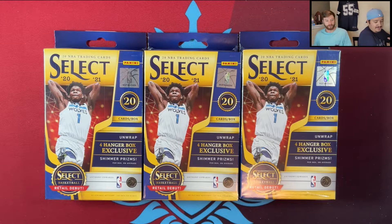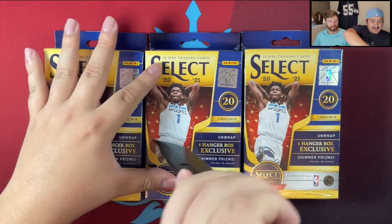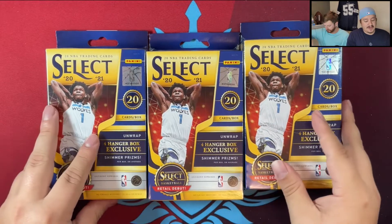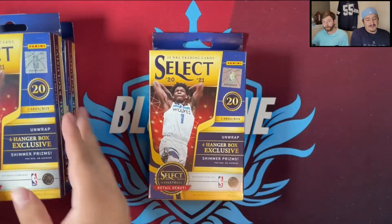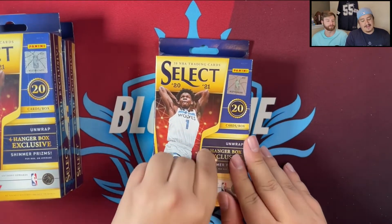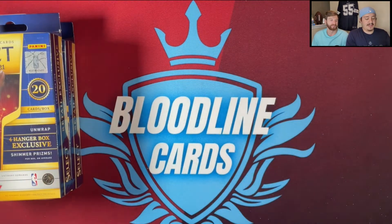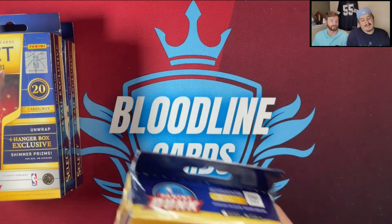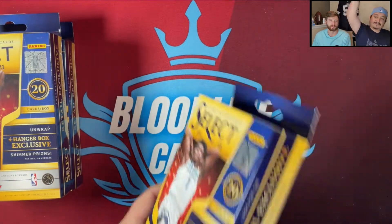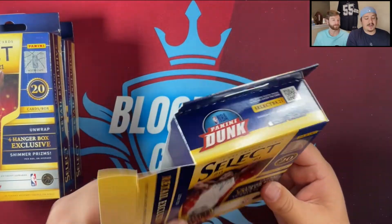Let's go ahead and get into these select hanger boxes. Lucky has been living up to his name — we've pulled some good stuff out of Select, out of Optic, out of some subscription boxes. We've been pulling some gold cards and finally got our first LaMelo. Let's keep that streak going, let's get another Mello. First time seeing the hanger boxes — picked these up from Target.